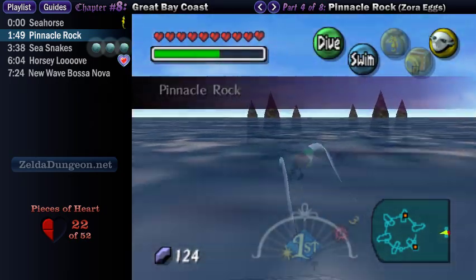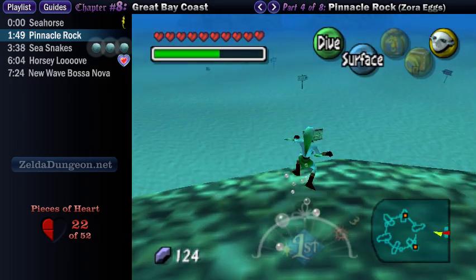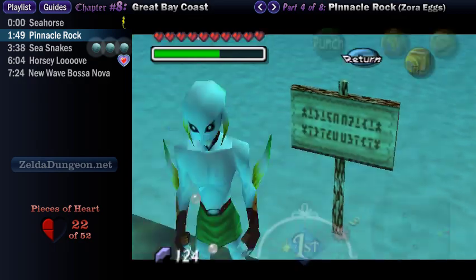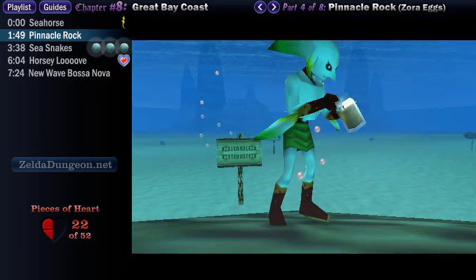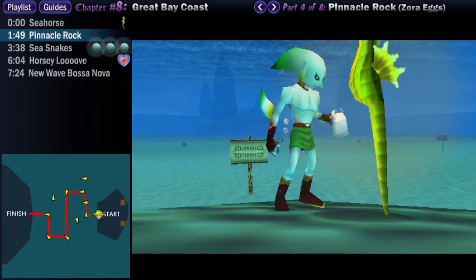So this is the outer Pinnacle Rock area, and I just love this sign here. It labels it as the Sea Snake Lair up ahead, but it warns about the murky water. So that's just like — herein lies the home of the flesh-eating giant sea creatures, but WATCH OUT! The water's a little murky this time of year. It's a much bigger deal, apparently.